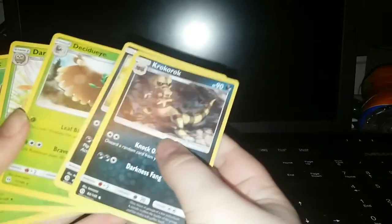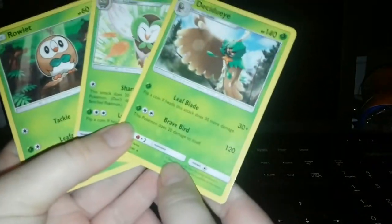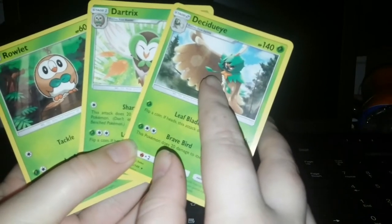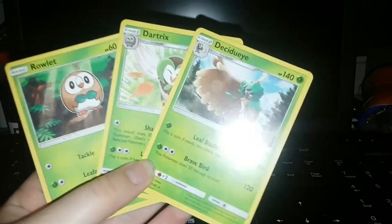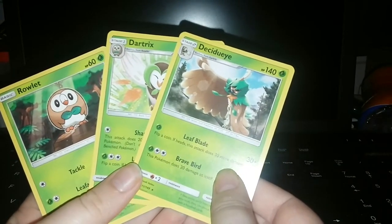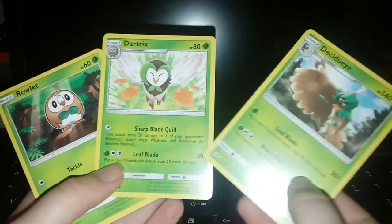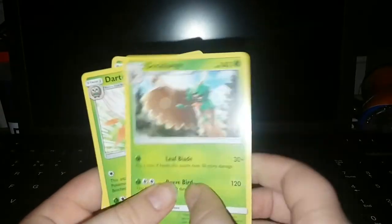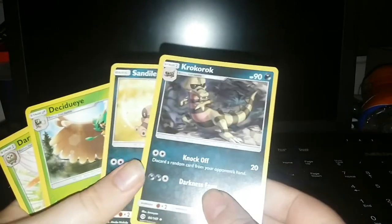I have Krokorok, Sandal, and the three basic birds. I love Rowlet, it's so cute! I don't know how to spell its name — it's like very hard for me. I'll try: D-C-U-D-I-U... a friend told me how to pronounce it. I think it's Decidueye. Rowlet — you know it! And of course Krokorok and Sandal. I love these Pokemon. I unfortunately couldn't find the final evolution of this but I will find it eventually.